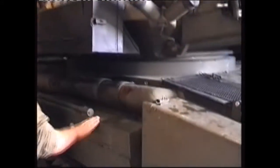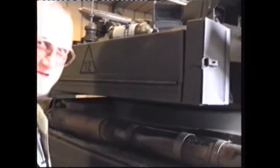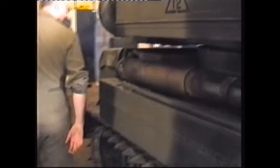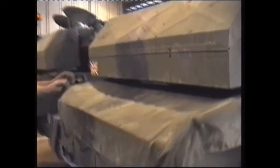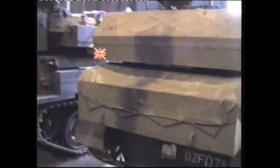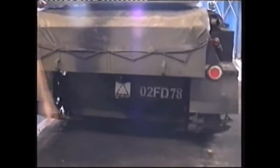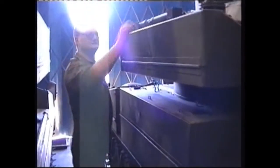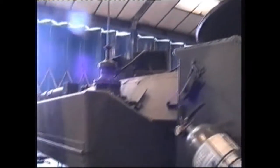Stowage bins — keep anything you've liberated from the enemy in there, i.e. wine, money. More storage bins at the back. Underneath, convoy light. The triangle tells you that this is Y Squadron. Vision ports on the turret. And there's the driver's position.